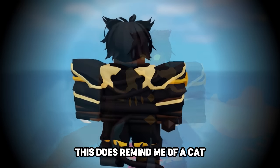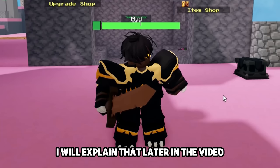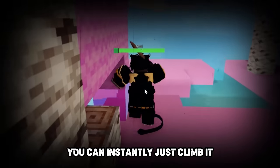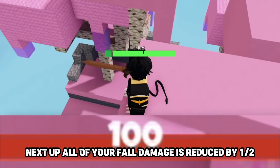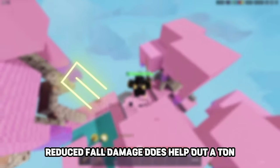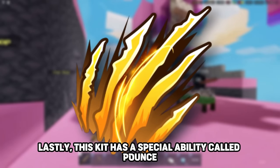So this is the Yamini kit skin — it does remind me of a cat. Playing as the Yamini kit and walking up to a wall, you can instantly climb it. You don't even need any blocks. Next, all of your fall damage is reduced by one half. The devs also brought back 100 HP, so reduced fall damage helps a ton. Lastly, this kit has a special ability called Pounce.